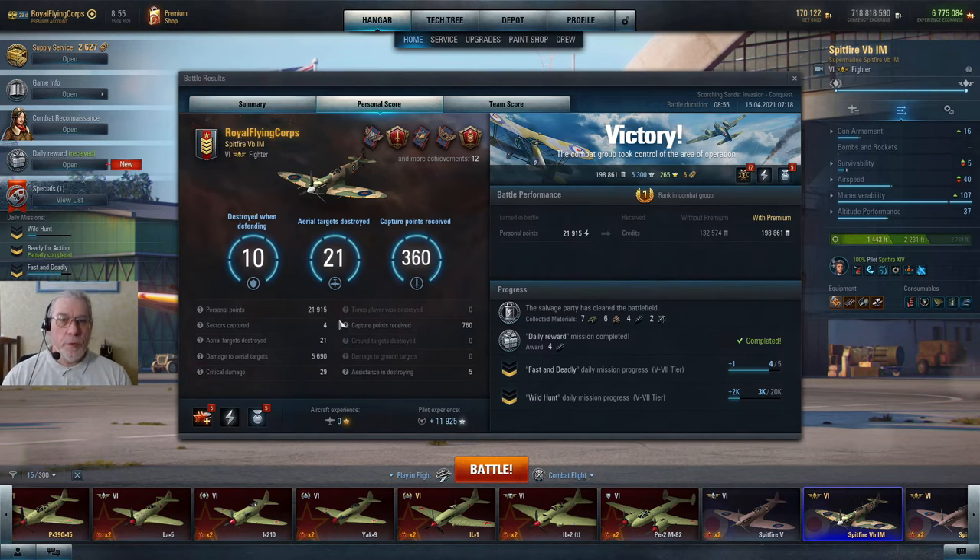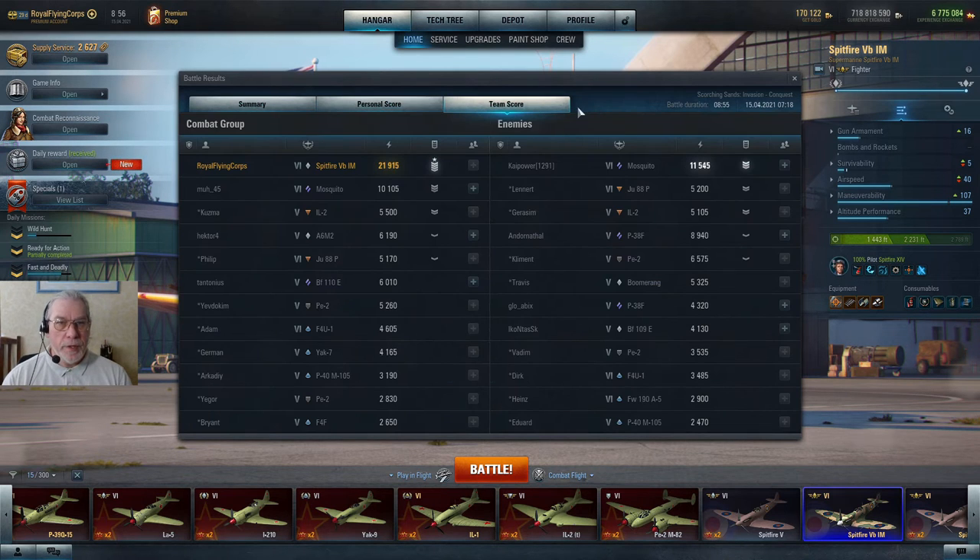Moving on to the personal score: 21,915 personal points, which is quite a nice game. Four sectors captured, showing that the aircraft did quite a lot of attacking. 21 aerial targets destroyed, which is one more than is needed for an Ace. 5,690 damage to aerial targets, which is quite nice for a tier 6 fighter. 29 critical hits and 760 capture points — split almost equally between defending (400 points) and attacking sectors (360 points). Going to the team score tab, we can see that was enough for first place, and I think everybody can be pleased with their contributions to this game.